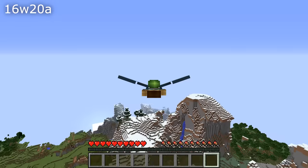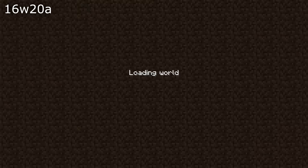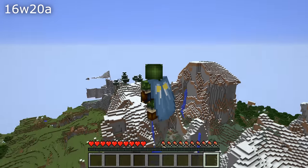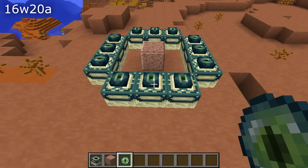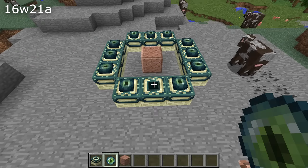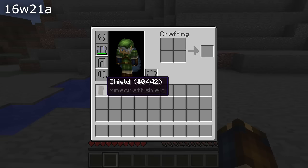Another gameplay fix that is fairly important: if you were gliding with Elytra and you disconnected from the server or re-logged into your single player world, you would drop out of the sky. That has now been fixed so if you re-log you will keep flying. A few smaller fixes as well — if you put a non-air block in the middle of an end portal and tried to activate it you couldn't, and you also couldn't shift-click a shield into the shield slot from the inventory. That is now fixed.